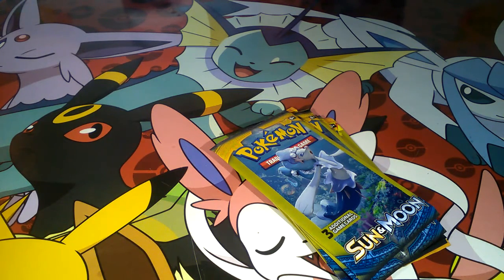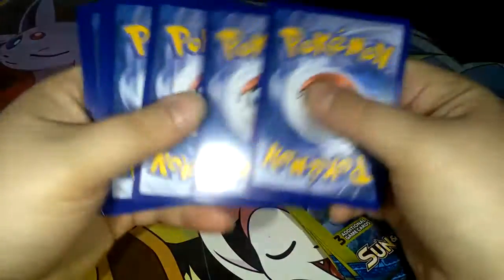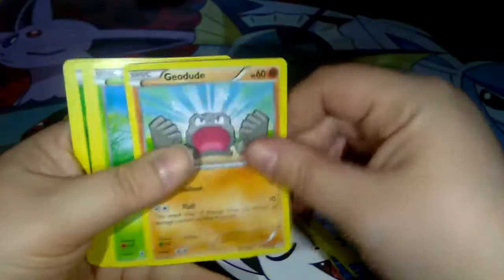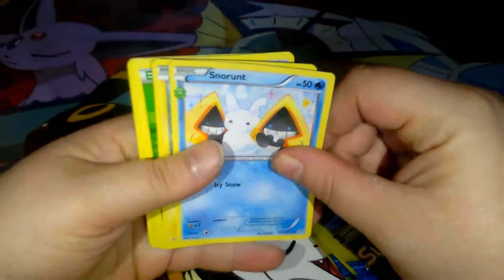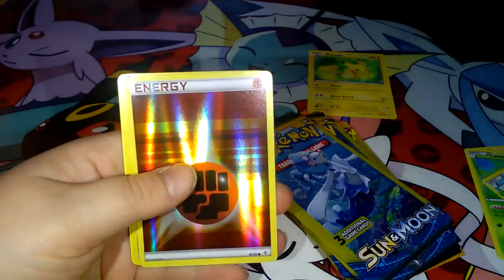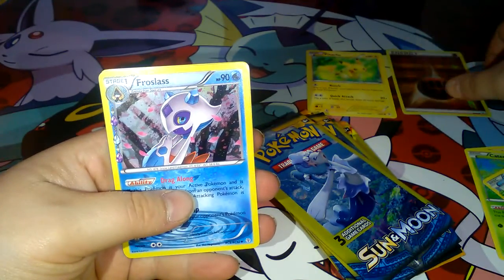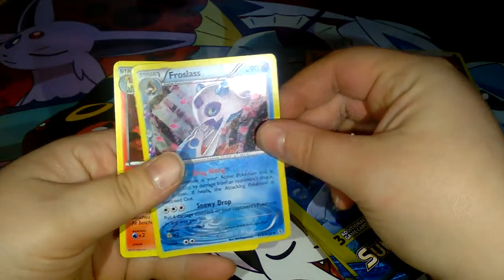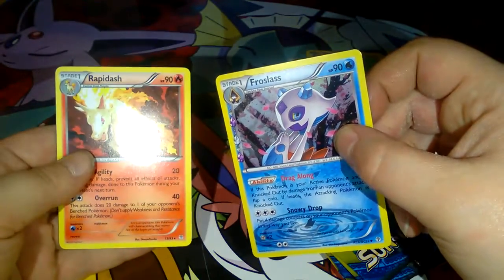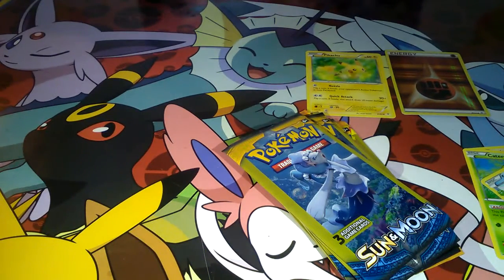Alright, here we go! So we got a Geodude, a Canopy, a Snorunt, Pikachu, energy, a trainer, energy switch, and a holographic energy punch — that's holographic! And the rare is the Rapidash.